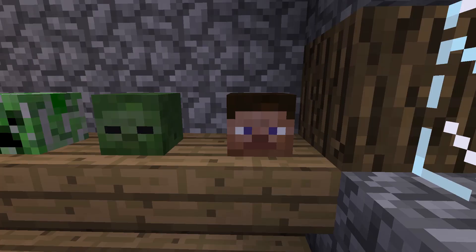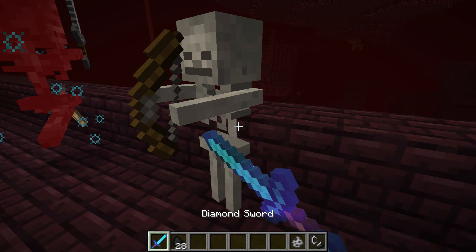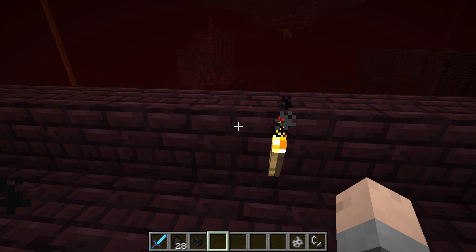You can easily get a Wither Skeleton Skull by killing a Wither in the Nether. There's a 2.5% chance that it will drop when you kill them, either with your sword or with a wolf. You can increase that chance by using looting on your sword.